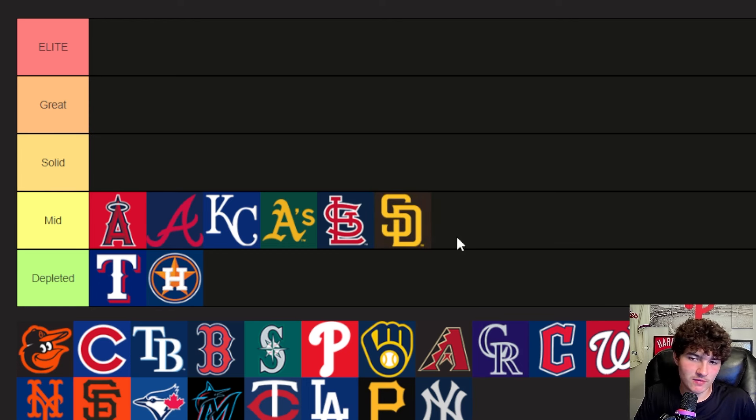The Padres, I think, have an overrated farm system. Ethan Salas is really struggling right now. On the old pipeline he's rated number six — he's the really young catcher, about 18 years old — and he's really struggling in A-ball right now.